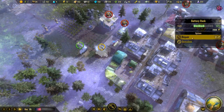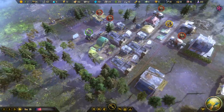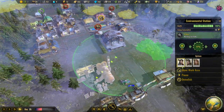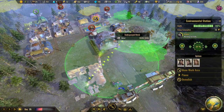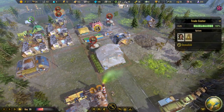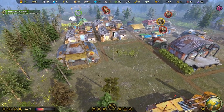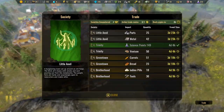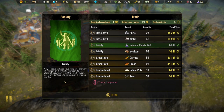The magnetic storm is gone now. Let's repair everything - we're producing energy again and the environmental station is working. Moving the work area so it affects both nuclear waste deposits. It's starting to look a lot cleaner. We've also finished another science points trade deal.